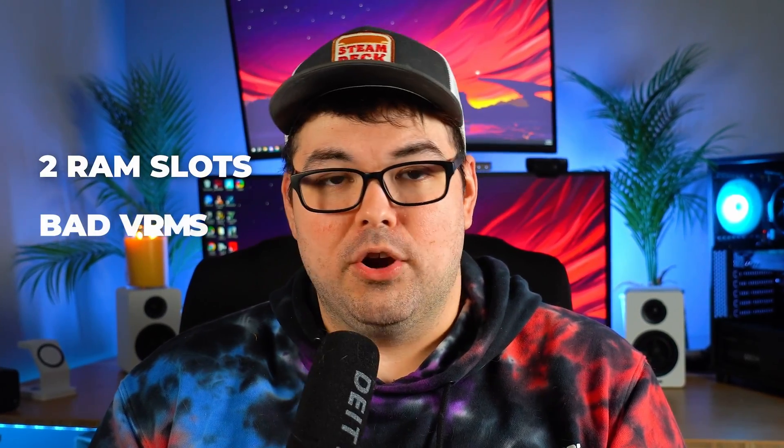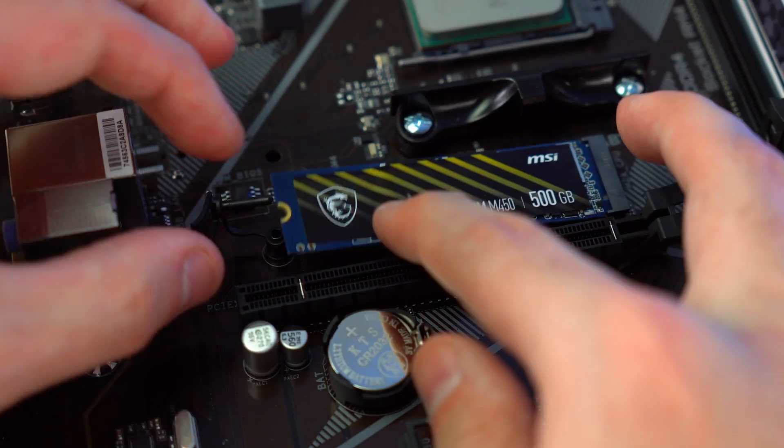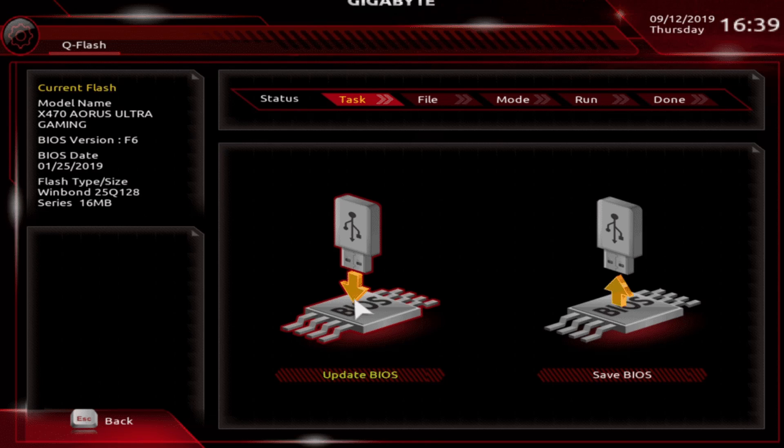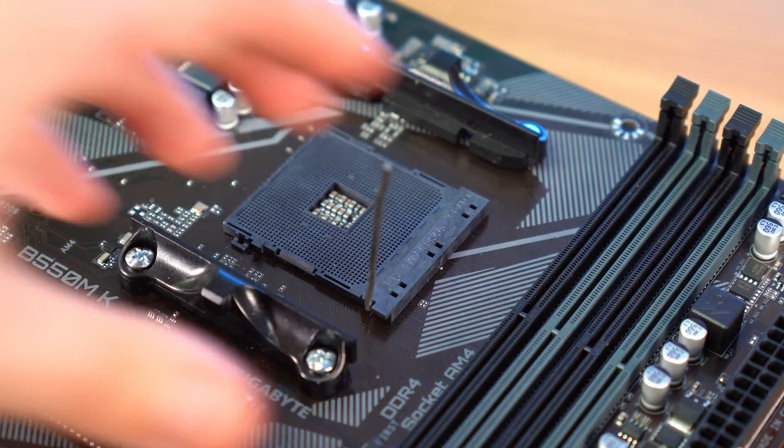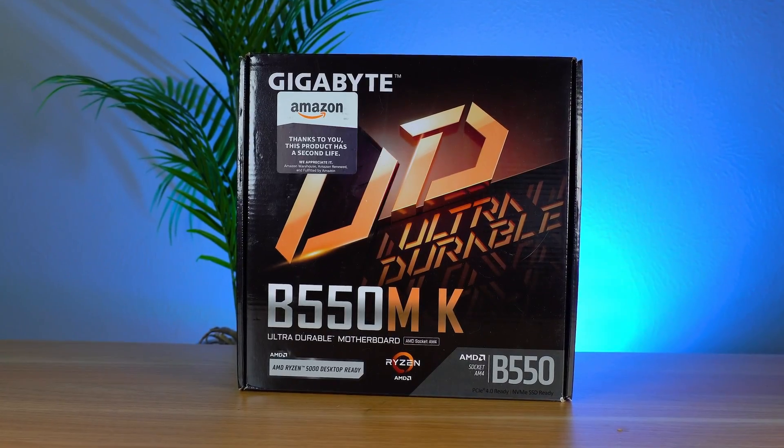We could simply pick up the cheapest Ryzen compatible motherboard, something like the A320M, but those budget boards leave a lot to be desired for upgradability — only two RAM slots, bad VRM cooling, and no BIOS flashback. So let's go with something more modern: a B550M motherboard from Gigabyte. It has PCIe Gen 4 SSD support, dual M.2 slots, four DIMM slots, and Gigabyte's Q Flash Plus, which lets you update the BIOS without any RAM, CPU, or graphics card installed. It supports every Ryzen CPU ever made. I found it used on Amazon Warehouse for only $78.